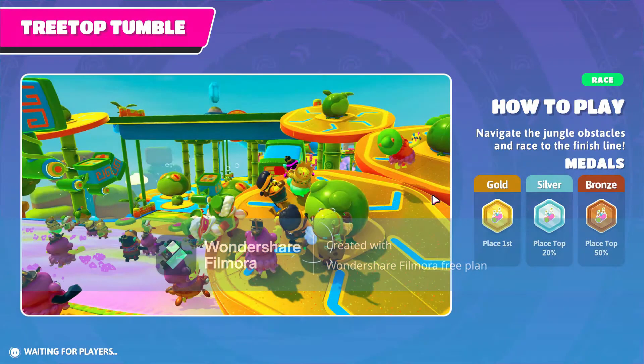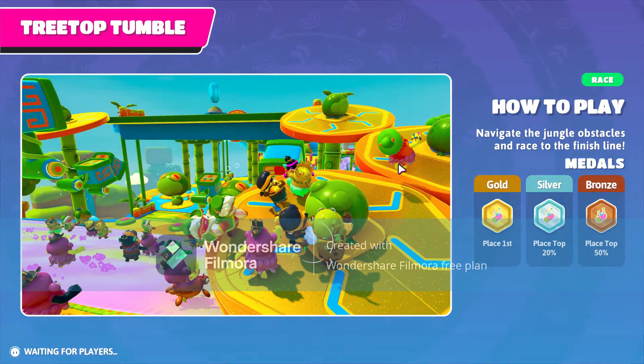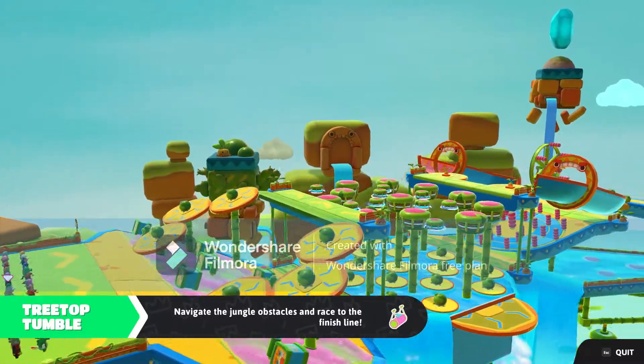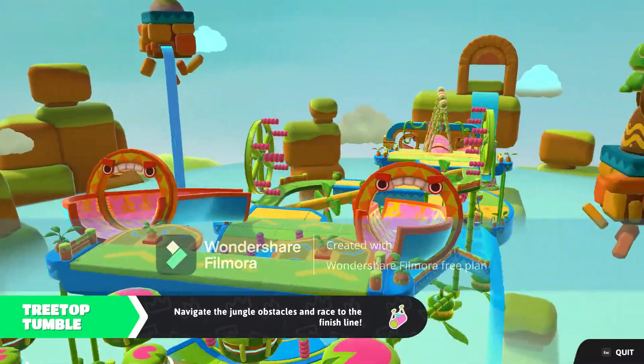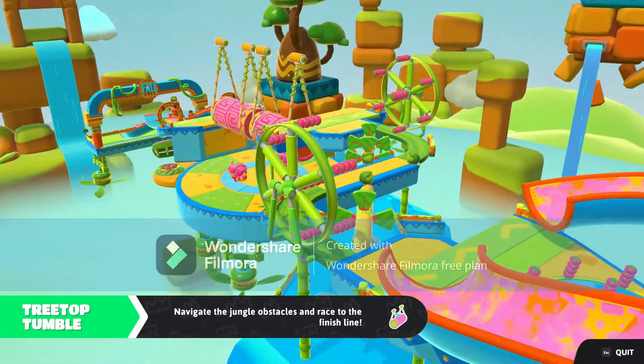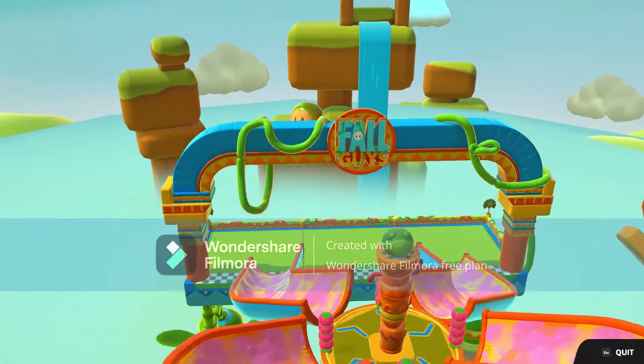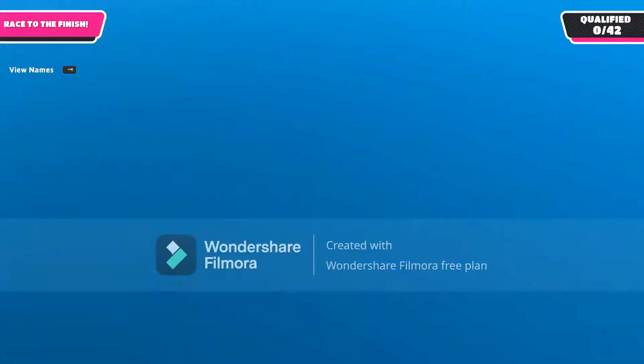Now we're just waiting on the population to grow and moving on to Treetop Tumble. This one's pretty simple to do, but because it's the first one there will be more people, so you have to make sure that you get away from them so they don't knock you out. The goal is just to maneuver your way through the obstacles without falling behind and make sure to qualify. Pretty simple, let's get into it.